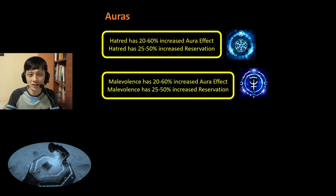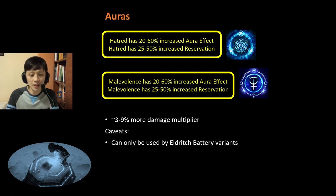First off, we have auras. The two most useful auras for us are Hatred and Malevolence. They come in the form of increased aura effect, and they also have a downside of increased mana reservation. According to some quick math, this is around 3-9% more damage multiplier to our overall DOT DPS, which is really quite good, but there are some caveats.